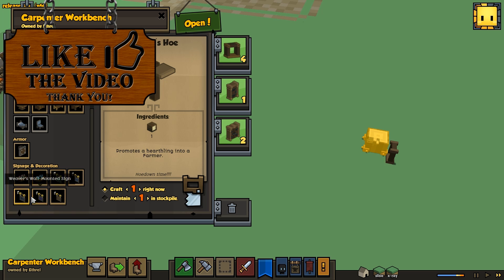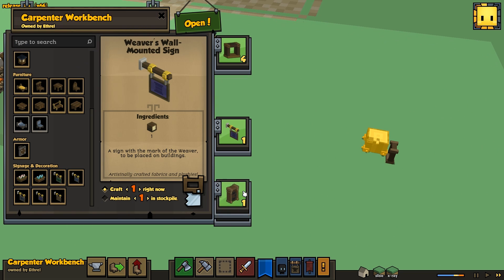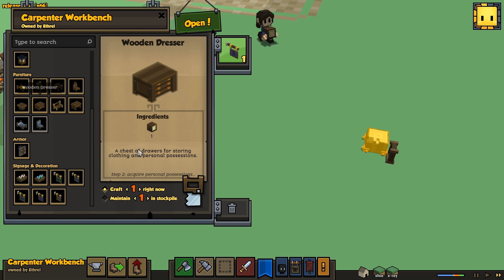He's leveled up now, so what we'll do is make him build the weaver. We don't need to make these now because I guess they were made in the instant build, which is a bit of a shame but oh well. So if you can make the weaver's sign, that'd be pretty great.